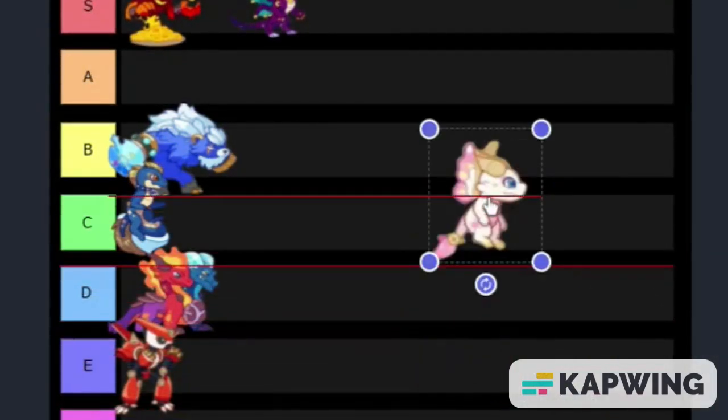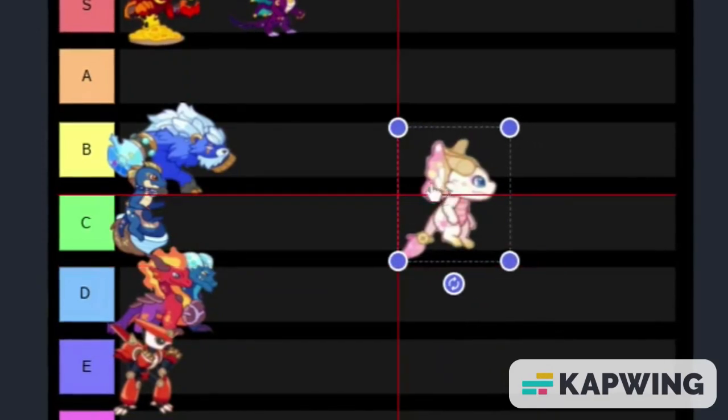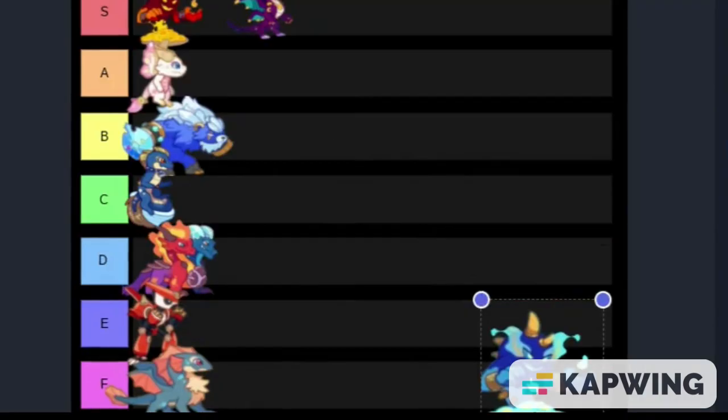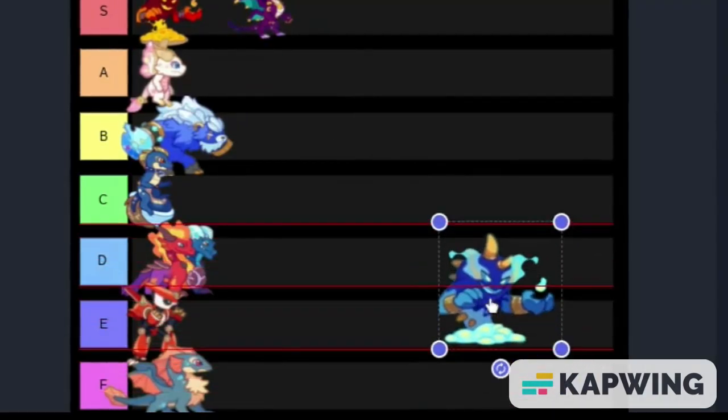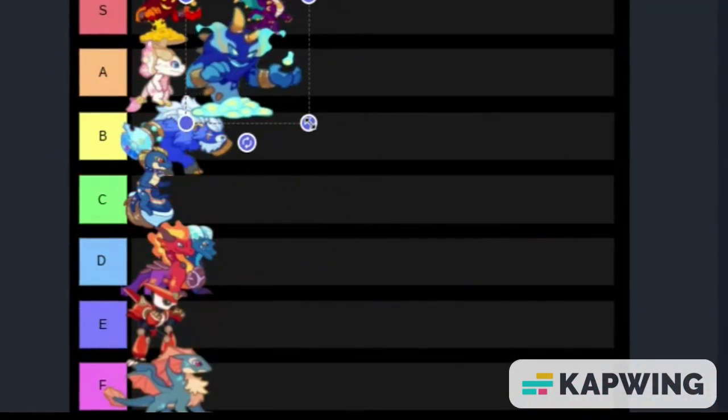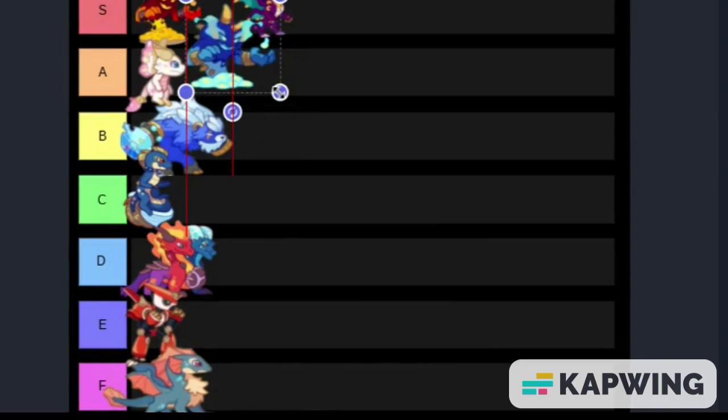Now we have Luminite. I think this is one of the better Mythclubs and actually very battle effective, so this is going to go ahead and go up to the A tier. Now we have Riptide — this thing is absolute garbage. Second to last, we have Blue Flurry Magma Mayhem. It's going to go in the A tier along with Luminite. It's not the best, not the worst, but I would use it in battle.